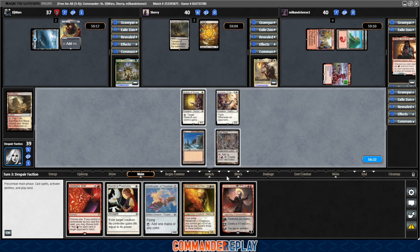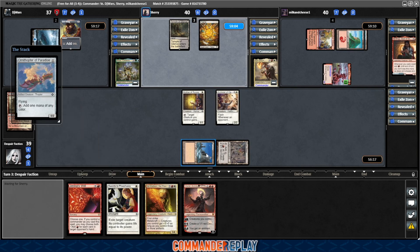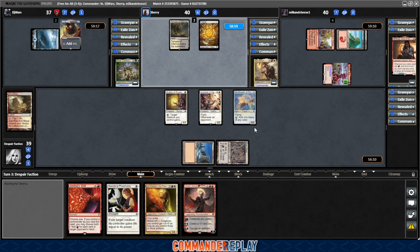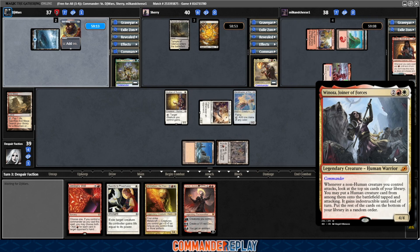We're going to read that in a minute. I don't remember what that one does, but let's get the Ornithopter of Paradise in. I know we're going the slow way about some of this, but we didn't hit the land anyway, so I guess we wouldn't have been able to cast Winota one way or the other. We can do some attacking though. Sean looks like he's open — he can take a poke for two.